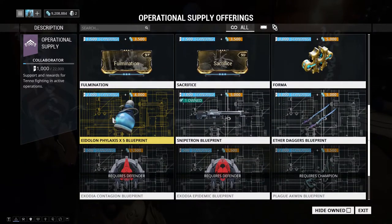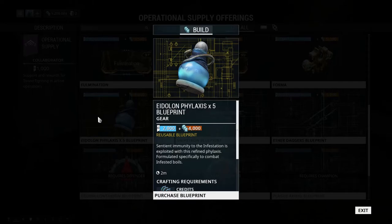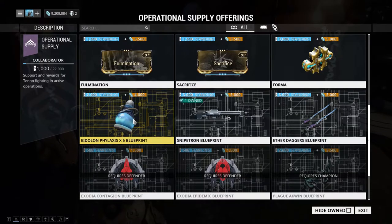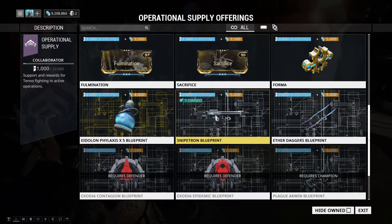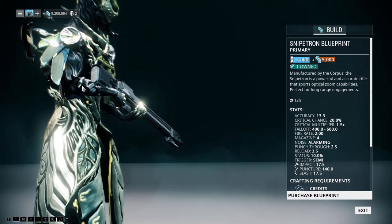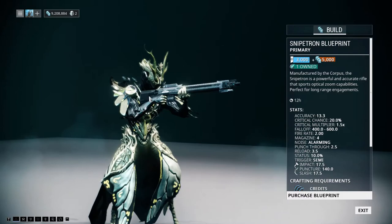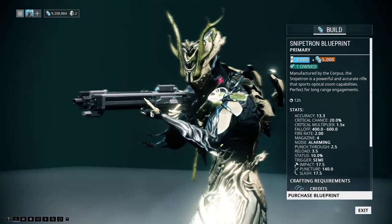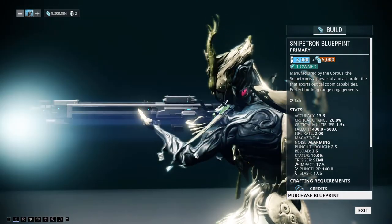We have the Eidolon Phylaxis times five blueprint — this is a permanent blueprint you can reuse as much as you want. It basically grants immunity to damage you take from the boil that has crashed in the Plains of Eidolon. And we have the returning Snipetron. For those who are new, this is basically the vanilla counterpart to the Snipetron Vandal, which you can obtain through invasions. If you don't have the Vandal but want to try the Snipetron, you should get this.